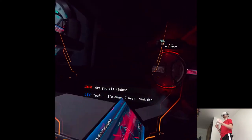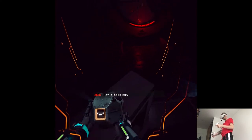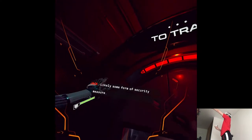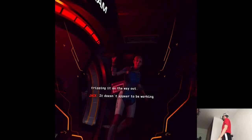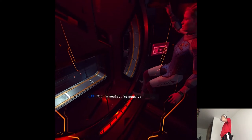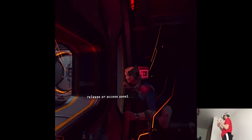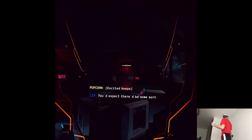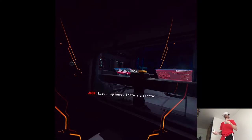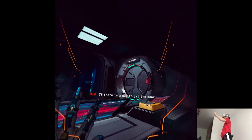Are you alright? Yeah, I'm okay. That did just probably shave a couple of years off my lifespan. What the hell was that? Most likely some form of security measure. Well, it must not work too well if we're tripping it on the way out. It doesn't appear to be working at all anymore. Doors sealed. We must have triggered some kind of lockdown procedure. Not seeing any sort of emergency release or access panel. Liv, up here — there's a control room. If there is a way to get the door open, I expect that is where we'll find it.